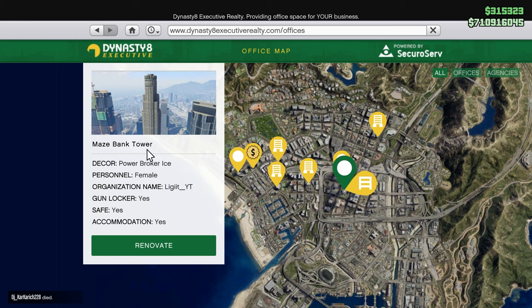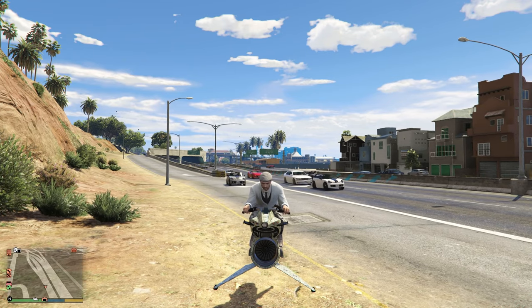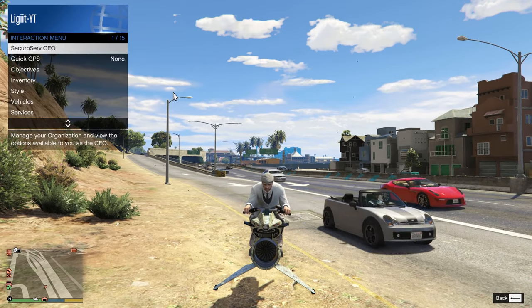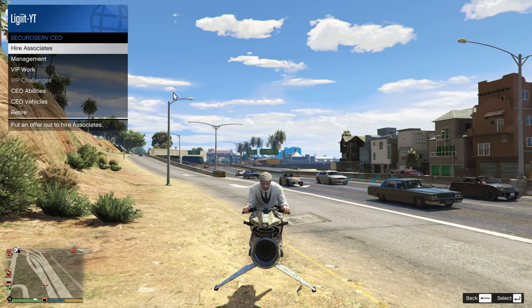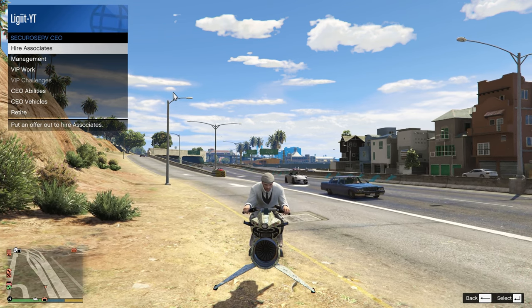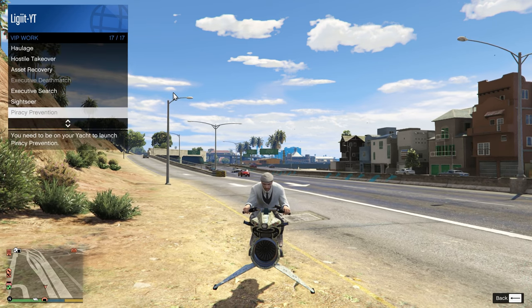You can get the Maze Bank West for absolutely free if you just got the game. Once you have your CEO bought, open up your interaction menu and register as a Security Service CEO. From there, go over to VIP work.